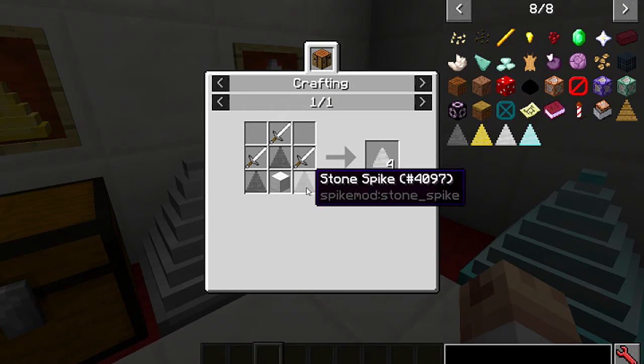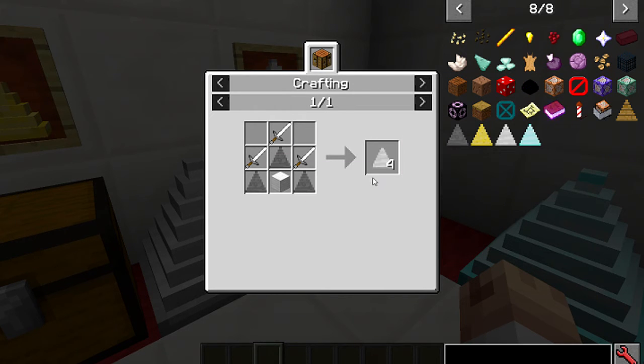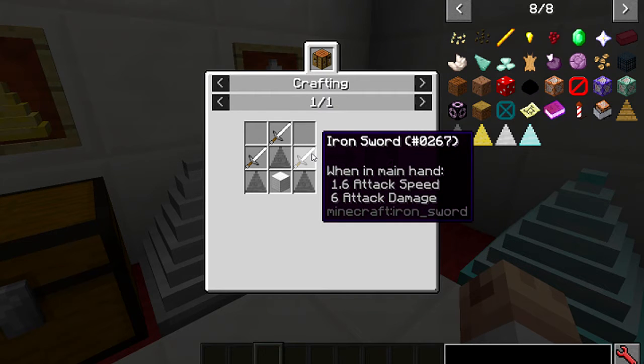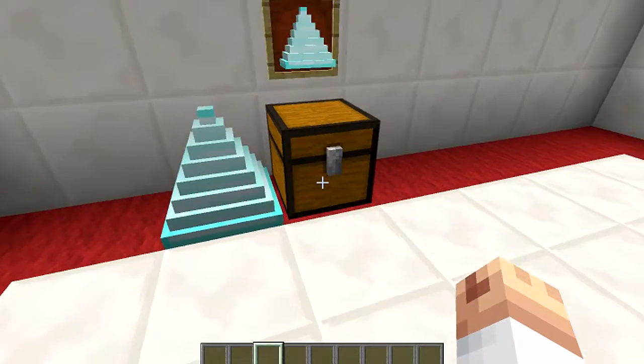Next is the iron spike. To craft it you'll need stone spikes, a block of iron, and iron swords. Not too expensive and pretty cool looking. Remember it only does half the damage — iron sword does six damage, so you're only getting three damage every time you step on it.